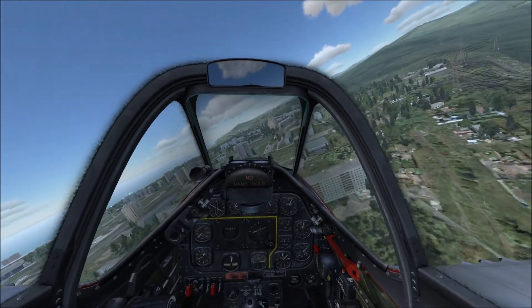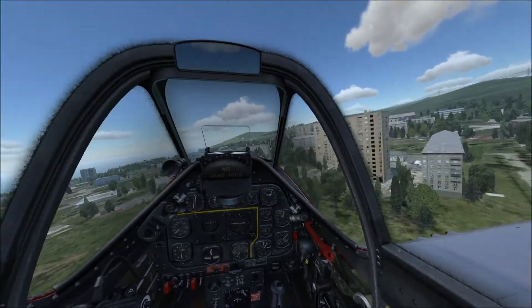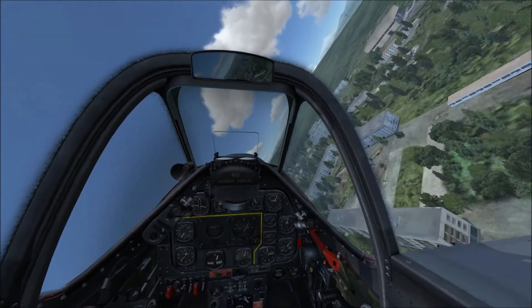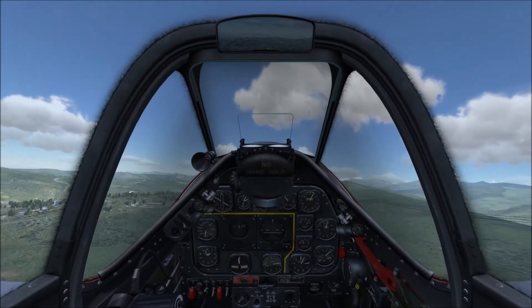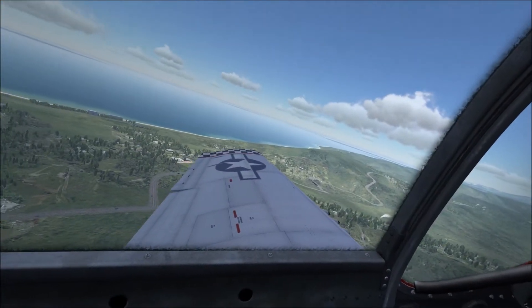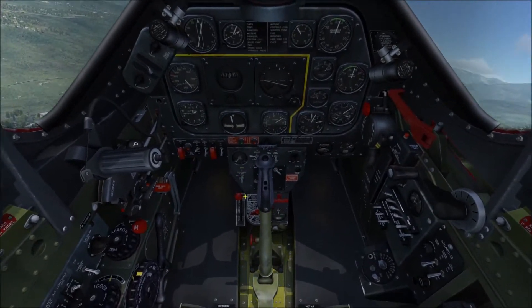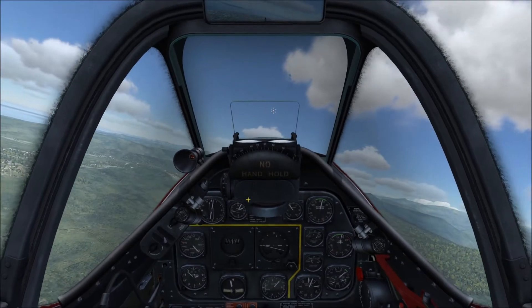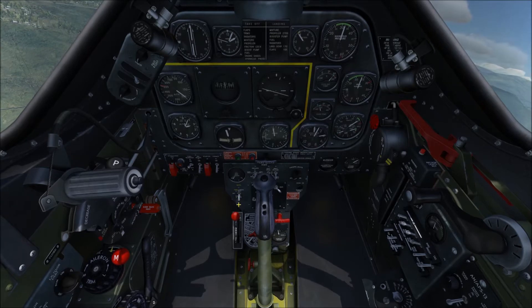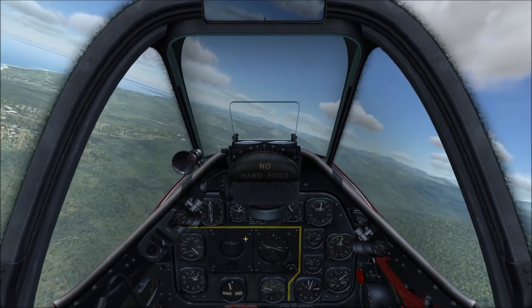These machine guns are connected to the K-14 gunsight, a gunsight which gives a basic gunsight mode and a dogfighting mode which allows it to calculate for movement in dogfighting. We'll only be using the basic mode today. To arm your gunsight, you can flick this switch on the weapons control panel down just to turn on the gunsight, and flick it upward to turn on your guns as well. It's basically your gun safety switch.